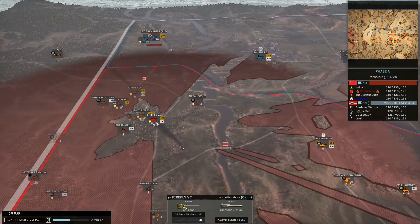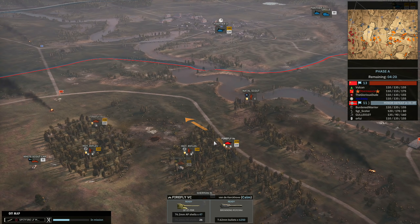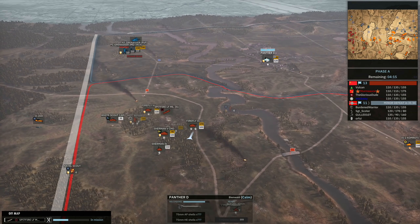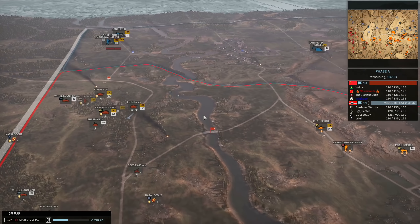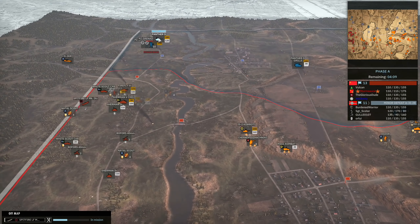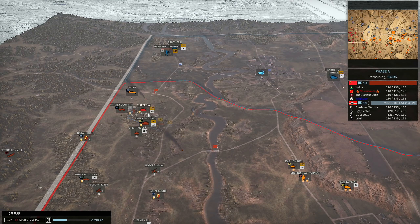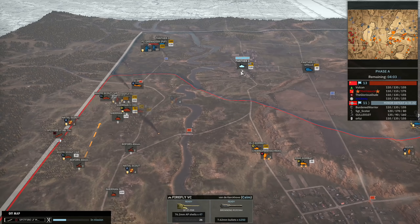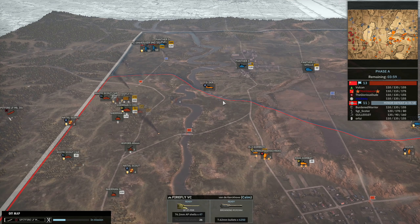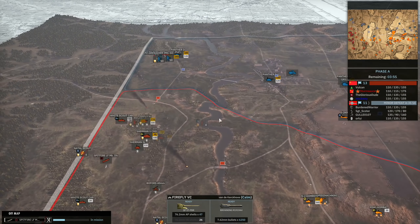My Fireflies are pretty good here — as long as I can engage from light cover I can probably manage the engagement quite well against the Panther Ds, because I'll get the first shot off and then I'll be able to retreat. The only issue is if Gull has some sort of recon that will be able to spot the Fireflies as I'm engaging, in which case the Panther D will match the aim time of the Firefly and then you're in trouble — it's more of a 50-50 than a straight up win.